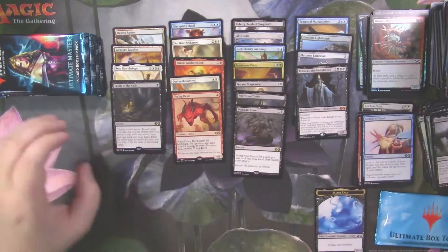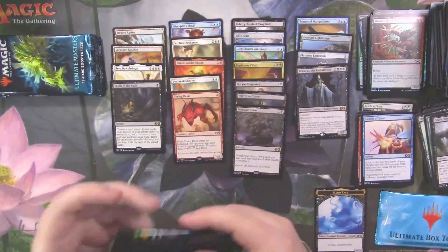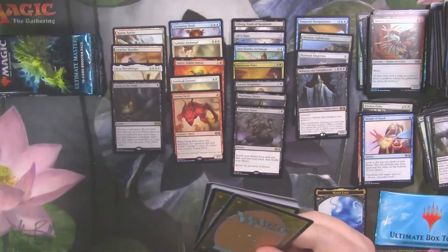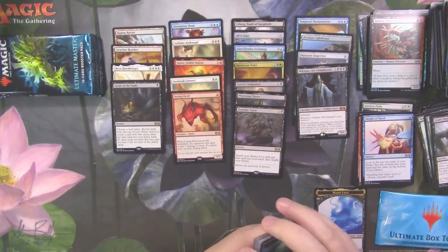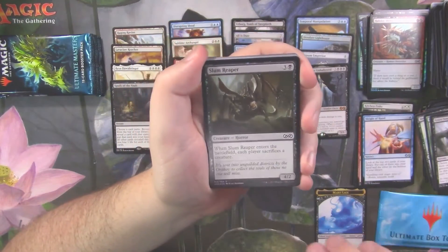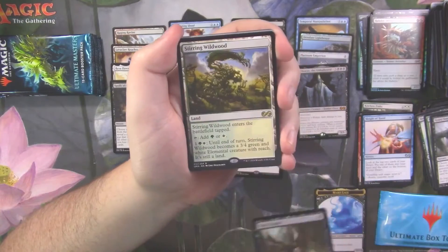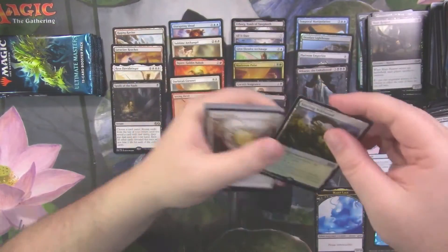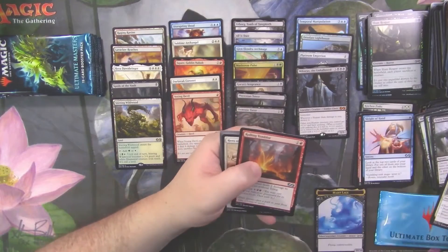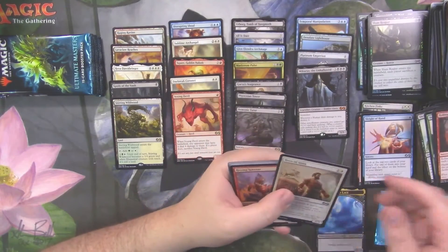We've hit a fairly decent number of rares in the $5 to $10 mark. Demonic Tutor is probably the highest cost rare we've opened so far. Homunculus with a foil Slum Reaper and Stirring Wildwood — you can hang out with your buddies over there. Dawn Charm, Rolling Thunder, and Hero Virus.